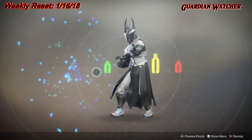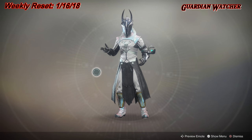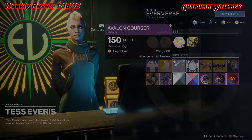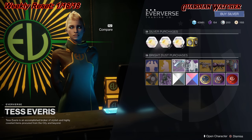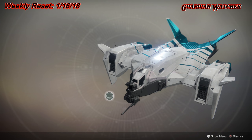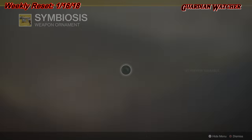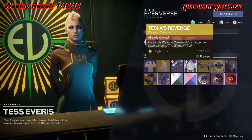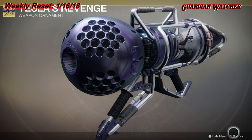As well as the Six Shooter emote. Then we have the Avalon Cruiser for the Sparrow. The Edge of the Worlds for the Ships. Then we have the Symbiosis for the Sturm, which is a weapon ornament, as well as Tesla's Revenge for the Wordcliff Coil, a.k.a. Dubious Volley.